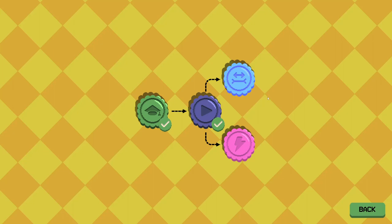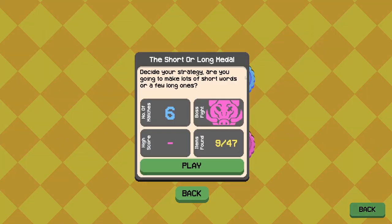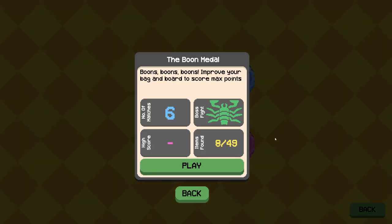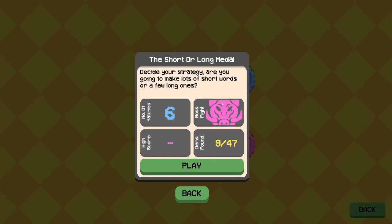Now, what is this? The short or long medal? Decide your strategy — are you going to make lots of short words or a few long ones? Six matches, boss fight. There's 'The Boar' with random blockers, and another path called 'Boons Boons Boons — improve your bag and board to score max points.' Also 'The Scorpion' with negative one rack size.